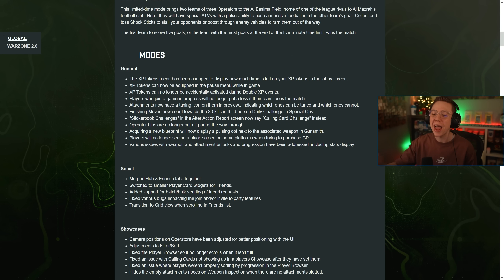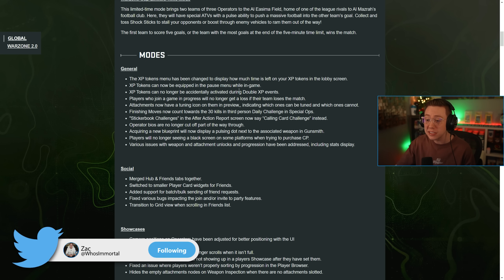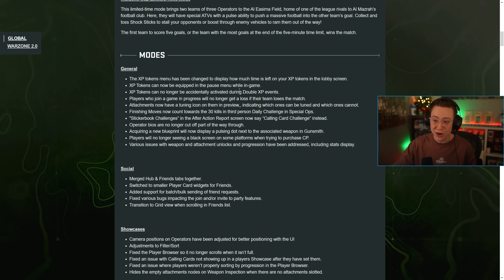For general updates, we've got some solid ones. The XP tokens menu has changed to display how much time is left on your XP tokens in the lobby screen — at long last we have an XP token countdown timer. XP tokens can now be equipped in the pause menu while in-game. XP tokens can no longer be accidentally activated during double XP events, so you can't stack anything.